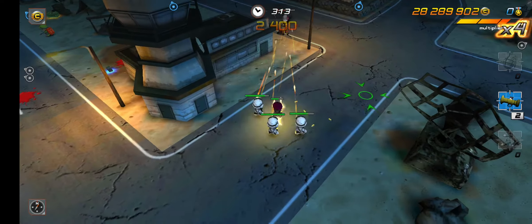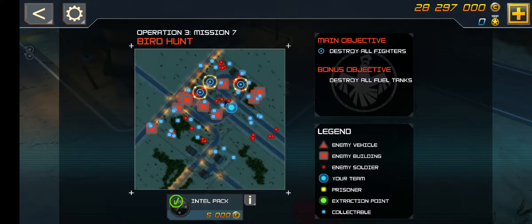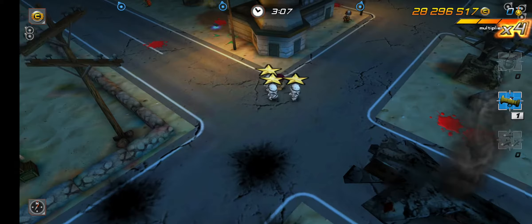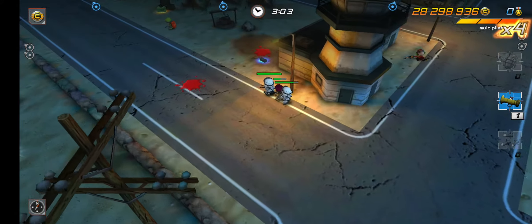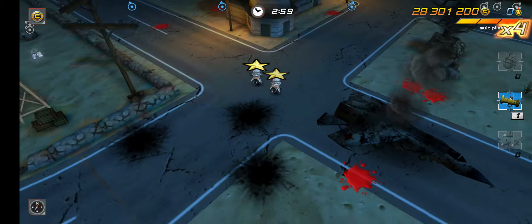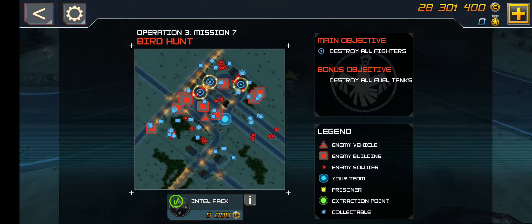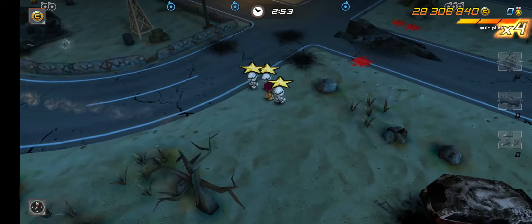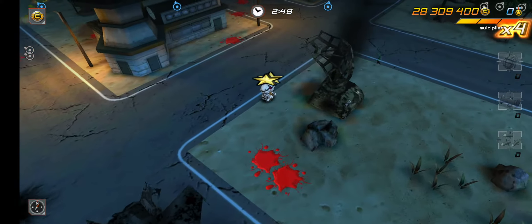There should be a tank coming in very soon. I'm checking the map — the tank is driving over. It's going to be quite horrifying when the tank comes. We're going to take out the tank here; just ignore those guys. The tank should be right on the road. The tank can be very dangerous, but there it is in the corner — tank killed. We don't want it running at you when you're killing something else.